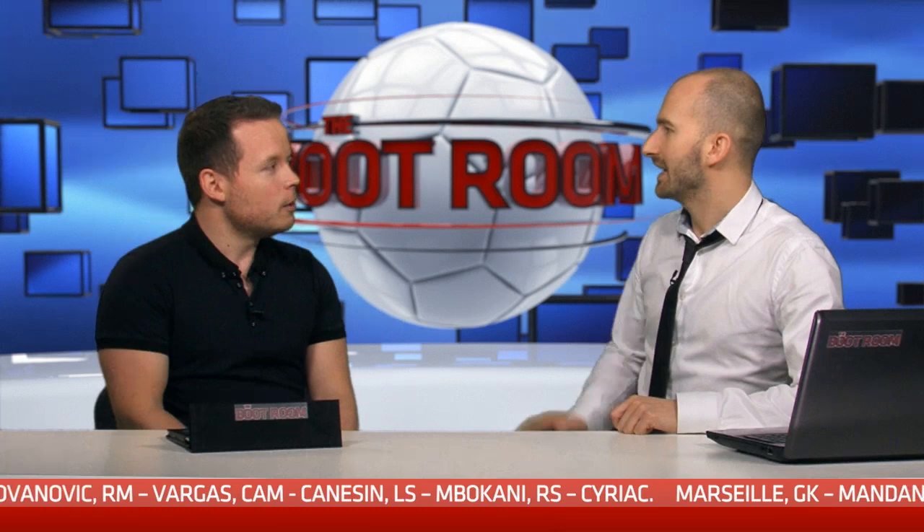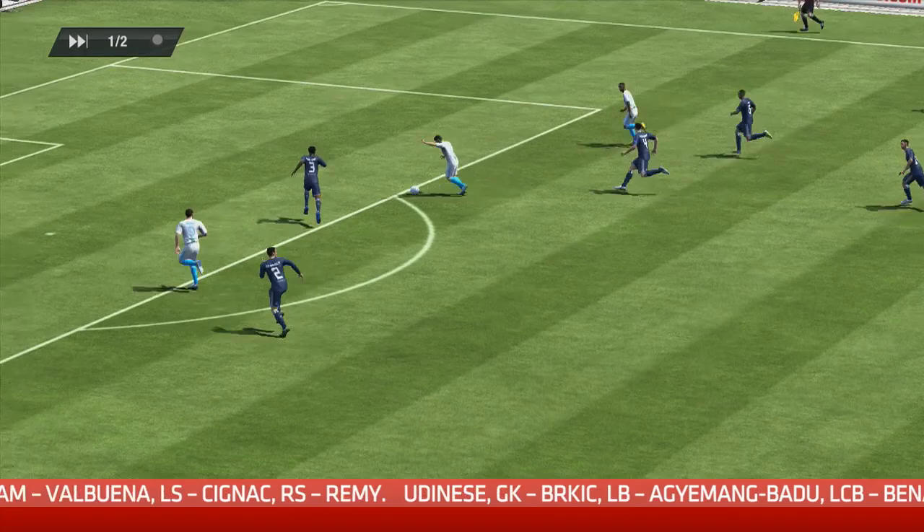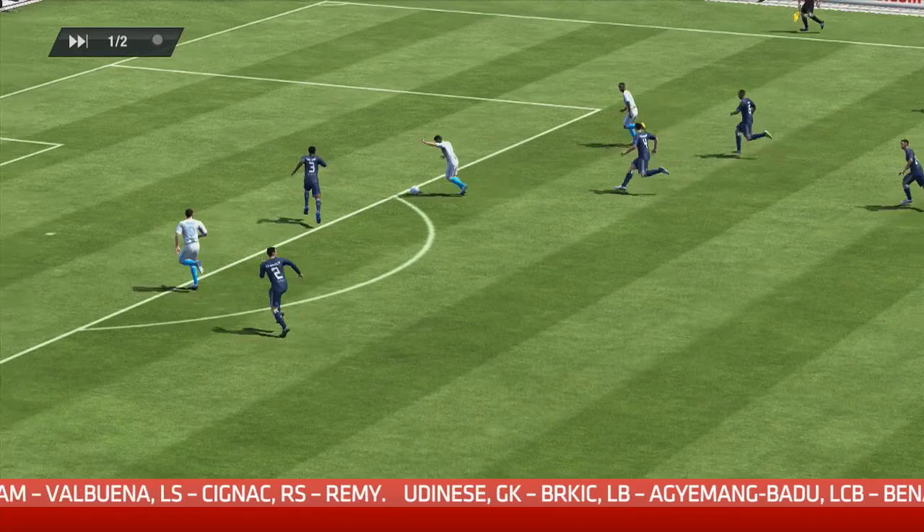Briefly talking formations — there's one formation to stick to: the 4-4-2 diamond wide, which was previously called the 4-1-2-1-2. It's really easy to use and you become very familiar with the positions of the players, so you always know where people are going to be at certain times. That's great if you're using a team you've never played as before, because you've got the security of knowing where the players will be. That formation works with all four of these teams, though occasionally switching to a different shape makes sense if the players suit it.